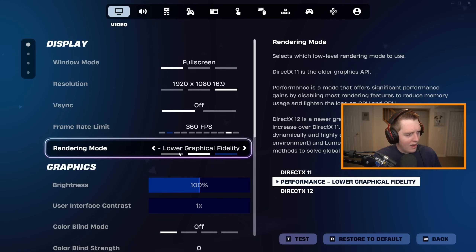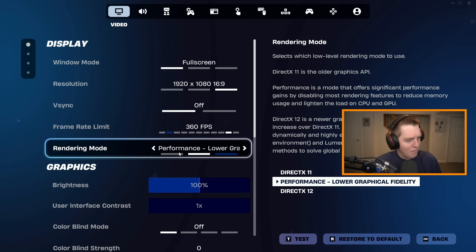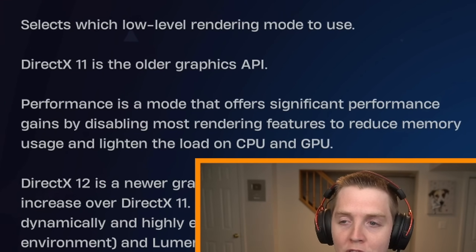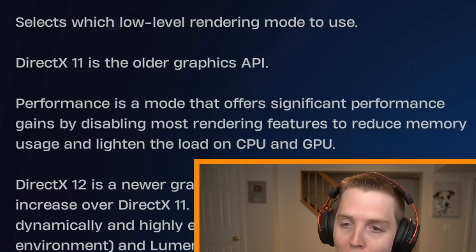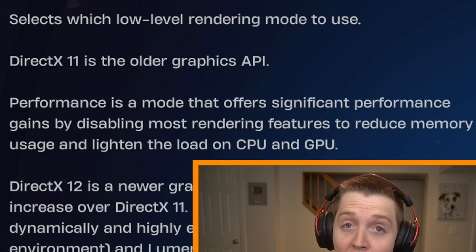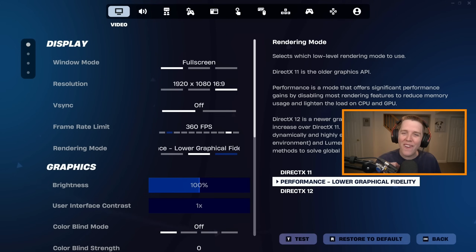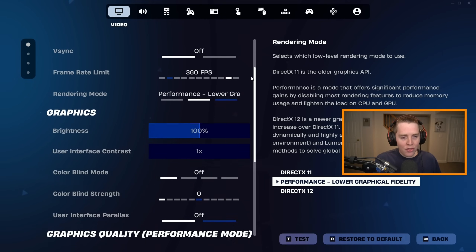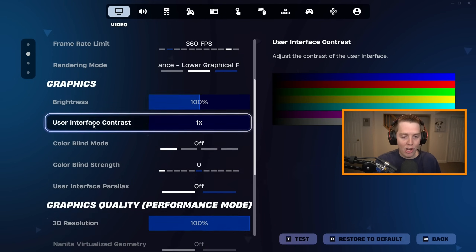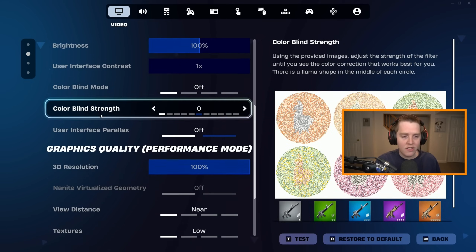Look at this little paragraph: 'Performance is a mode that offers significant performance gains by disabling most rendering features to reduce memory usage and lighten the load on CPU and GPU.' We're going to skip your graphics settings for now — they will be in the timestamp down below — and instead go straight to your graphics quality options for Performance Mode.